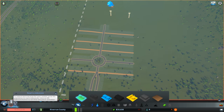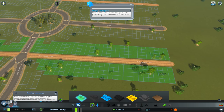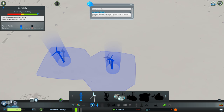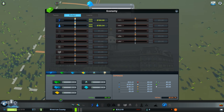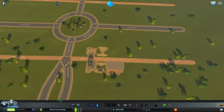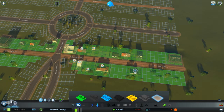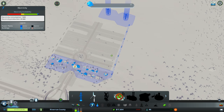We can get people to move into the city now. Let's zone some low-density residential areas here, and once they start building their houses I'll lead the power line from these windmills to the town. The city's first power plant — well, wind turbines. We can't tax the population yet; you have to reach a certain milestone before you can do that. Let's speed this up — we've got people moving in.